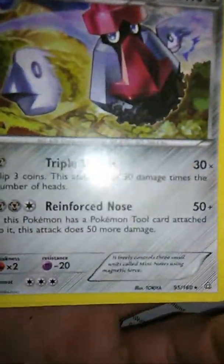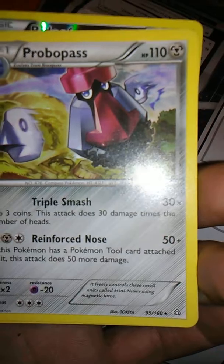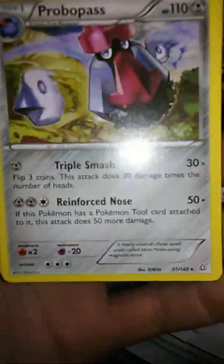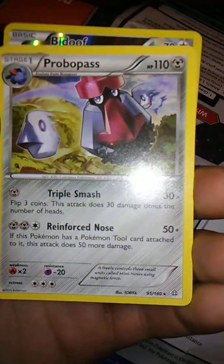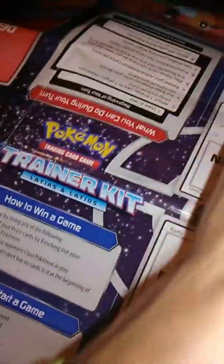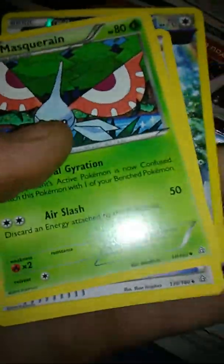Come on, give me something good guys — right here, there we go! At least it's 110 HP and it's a rare. Probopass — like I said guys, I'm butchering some of these new names.